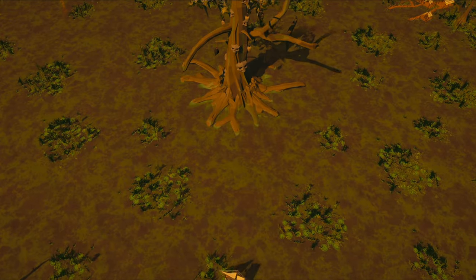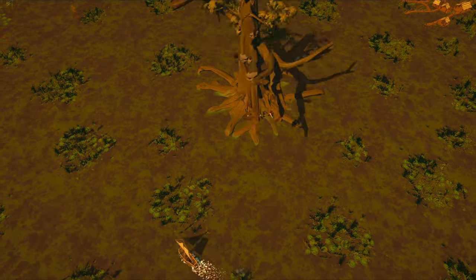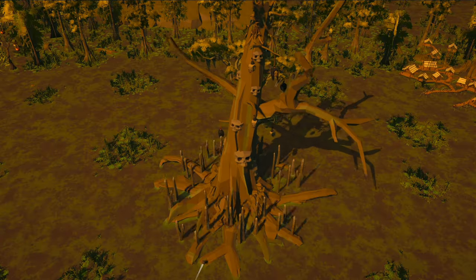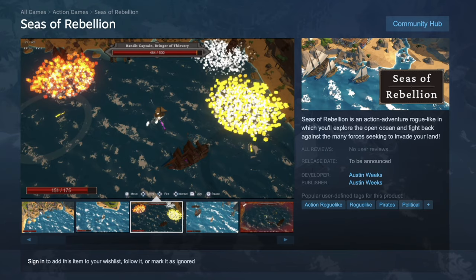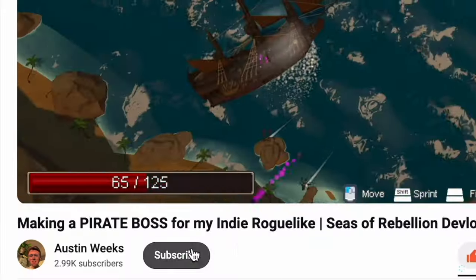Hey, what's going on? Welcome back to the Seeds of Rebellion devlog series. Today I'm going to show you how I designed the second boss for my game, which I call Arbaliss. A quick spoiler warning though — I'll be showing off the boss's mechanics, so if you'd rather go into the game blind, feel free to click away. But don't forget to wishlist Seeds of Rebellion on Steam and subscribe for future updates.